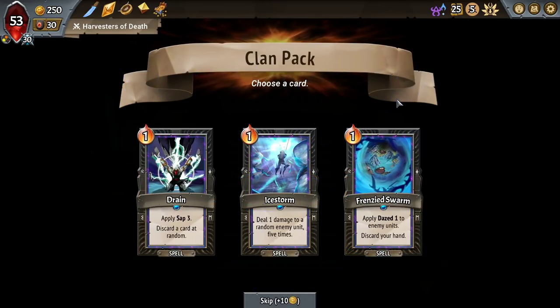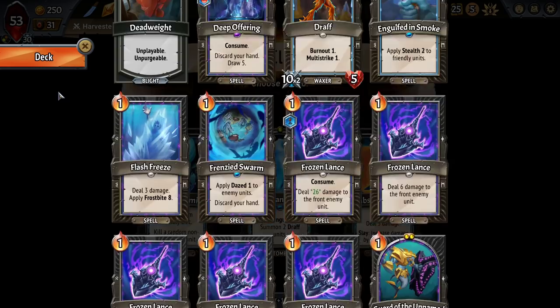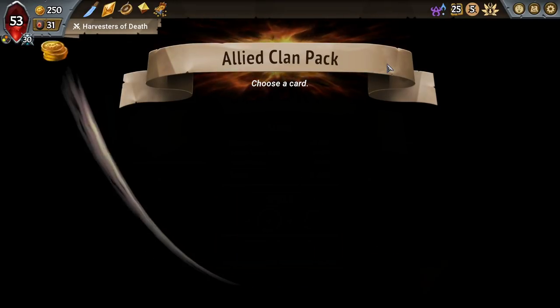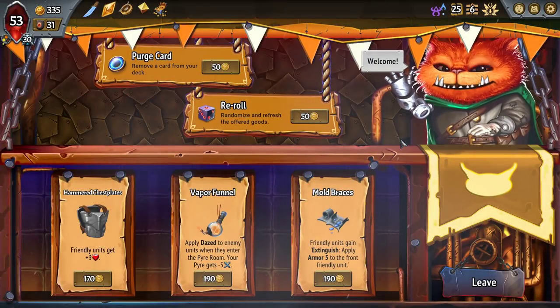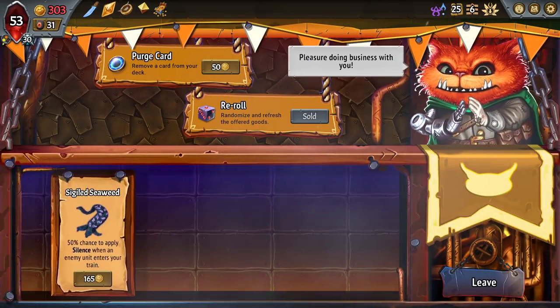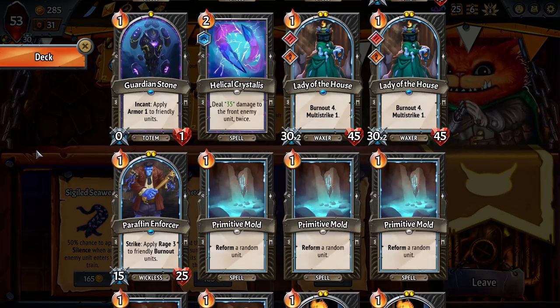Gain five gold whenever a Friendly dies. Daze one to all enemy units and discard your hand. Sure. I think it's too late for this Obsidian Blade. Is it? Yeah. Certainly is for us at least. Have to go over to the Merchant of Trinkets here. No. Hard reroll. Wow.